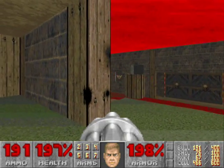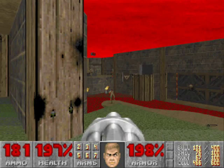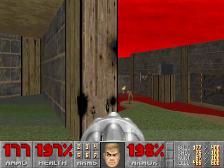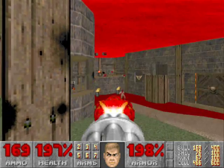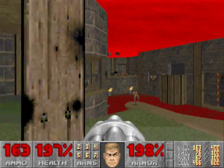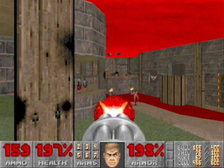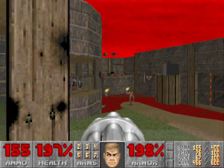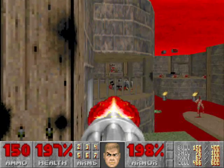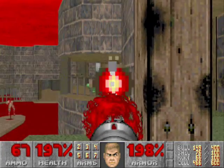Also from this distance you can take care of these imps way over there. They're by the exit teleporter — yes, that's the exit teleporter way over there. We'll be able to exit this map shortly. This map is not that long either. And there's a chain gunner to the left, and also from here you can take care of this revenant over there.